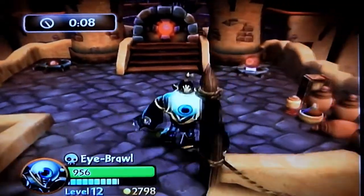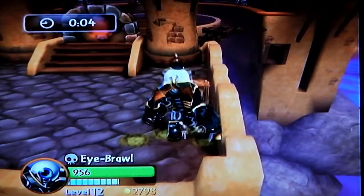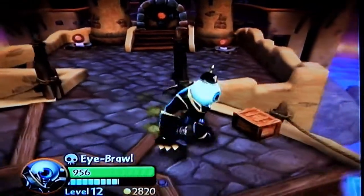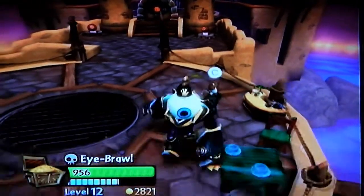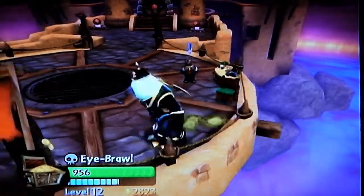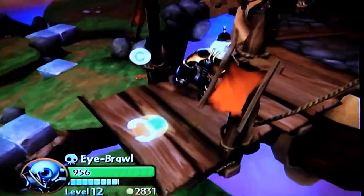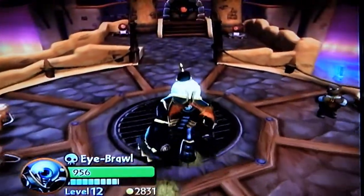I don't know why I did that, but you have to get those two eyeballs to activate — you have to punch them before you can move on to the next area. Alright, so you go back here, there is Oric, you can buy stuff from him, and then you go all the way down here, then you can jump down and find something, but I don't have a whole lot of time so I've got to go.